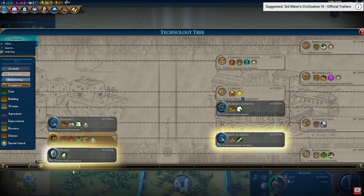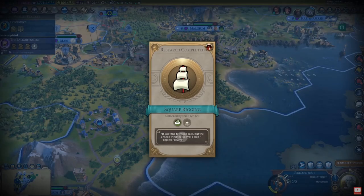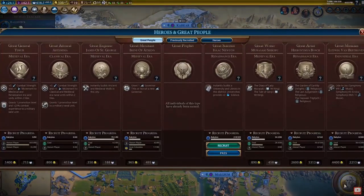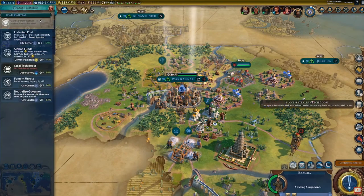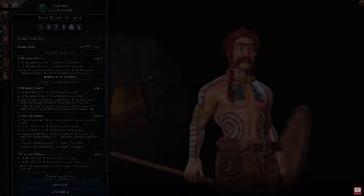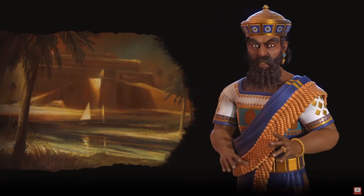One thing which really jumps out to me with this bonus is that it widens the skill gap. If you're a really great player, this is going to help you massively. If you're not so good and you don't know off the top of your head what wonders you should be building to get a great scientist, this is going to punish you, because the minus 50% science per turn is a massive penalty that will hurt you a lot if you can't make the most of your eurekas.